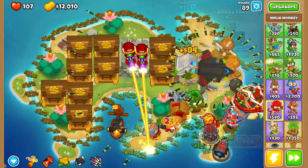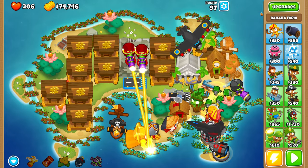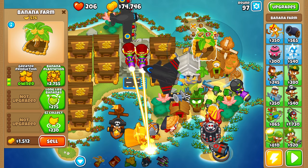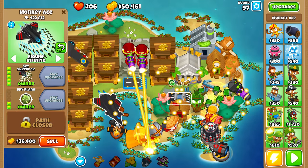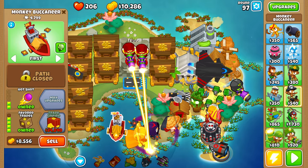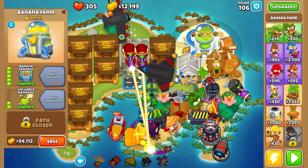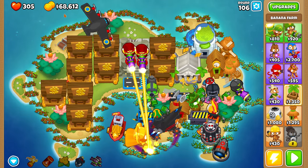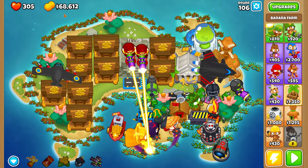Round 97 — time to collect. We've got about 63,000 in the banks. Collecting all. We can now work toward Banana Central. I also have enough to buy Banana Central. After collecting — we've got 68,000. Next step is Monkeynomics. I'm going to skip re-making the Monkeyopolis for now since it's optional, and instead save for Monkeynomics.